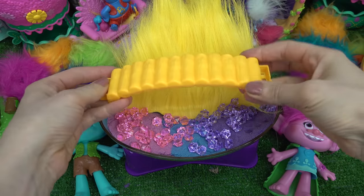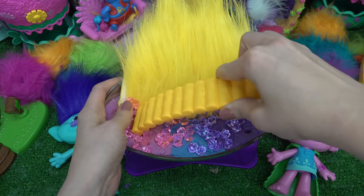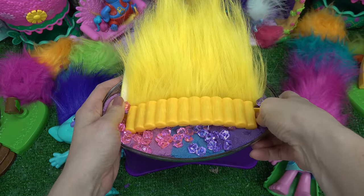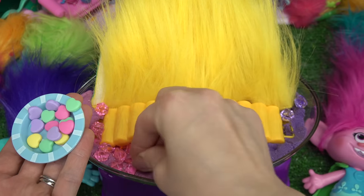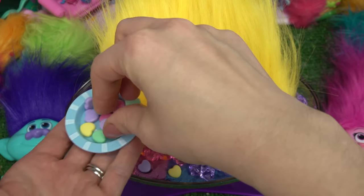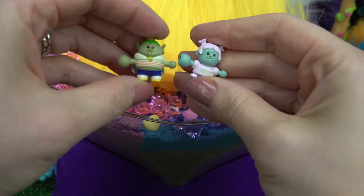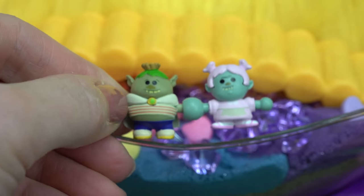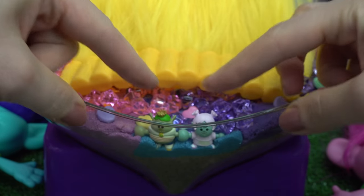I'm also gonna add a little bridge so our trolls can cross it. I'm gonna put it on this side — be a little bit more right there, squish that in. I also have these cute little candy hearts. I'm gonna put them throughout our creation. So far so good. This is what it looks like from this side. We're gonna take Bridget and King Gristle, put them together — they're holding hands! We're gonna put them in the front right here and squish them into the sand.